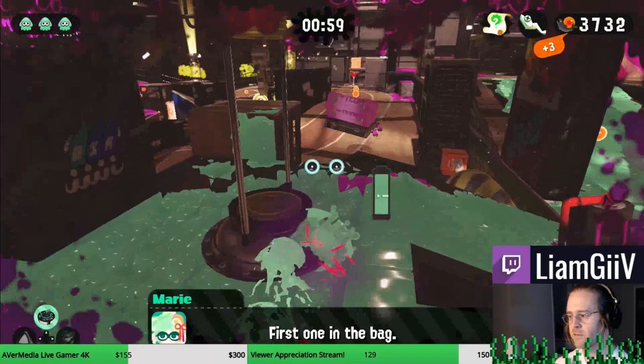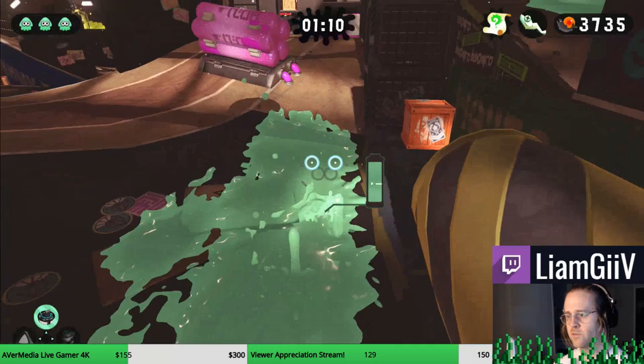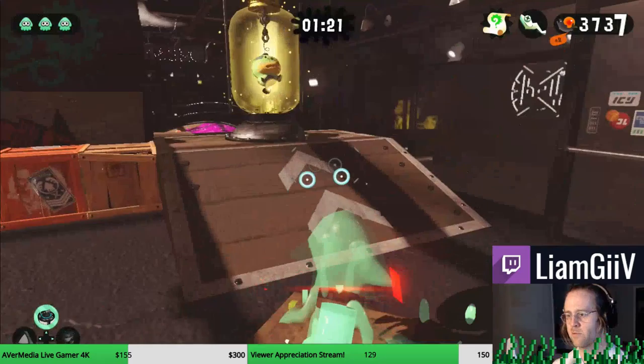That Octoling will spawn in, and it'll probably get you the first few times with the roller — that's annoying. But once you've grabbed the Zapfish, what you want to do is ink and fall, then swim up this far. From there you can get a curler pretty much all the way to the next Zapfish.